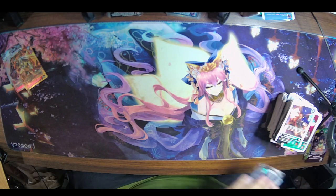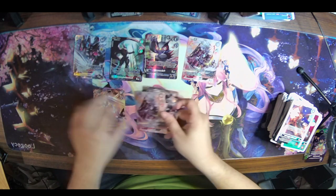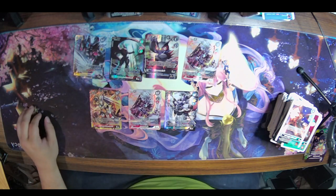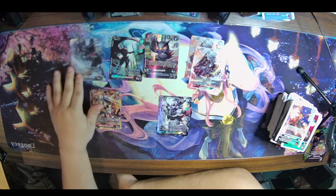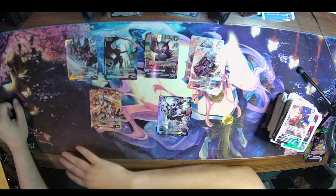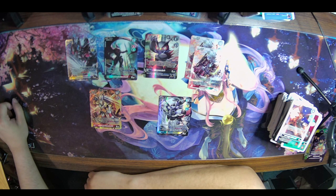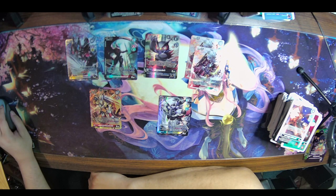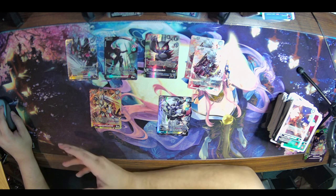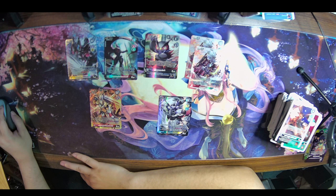Weird that we ended up getting four hits on the first box and only three here, but honestly I'm not mad with these two boxes. We got two Gaio Mons, a Ruin Mode, a Kuzuhamon alt, a Falcomon alt — the lack of Altar B kind of sucks because I did want to try to run that deck. But honestly I'd still say this is a decent haul for only two boxes. Tell me what you're excited for in EX4 — what decks do you want to play? We've only got a month before BT13. I'll see you all in the next video — peace.